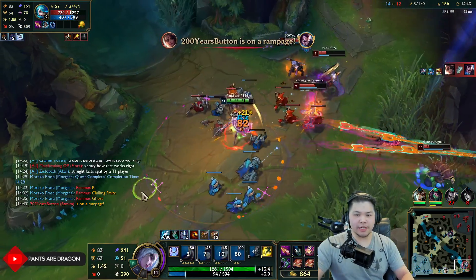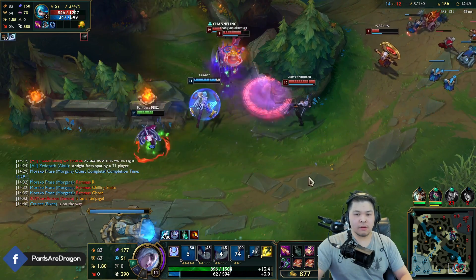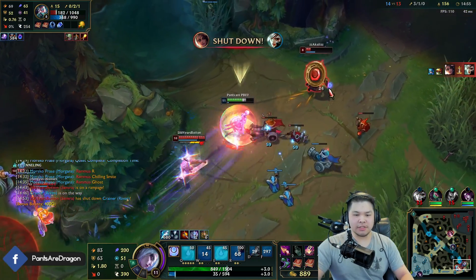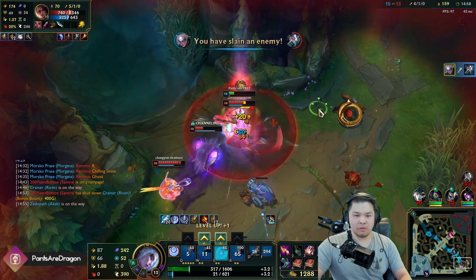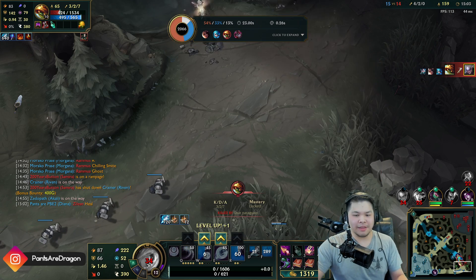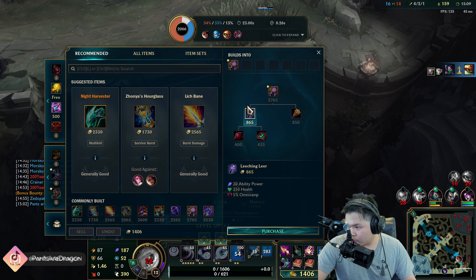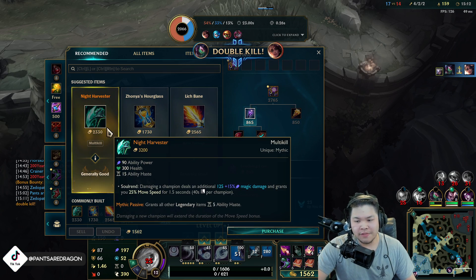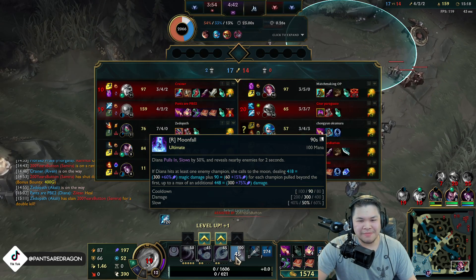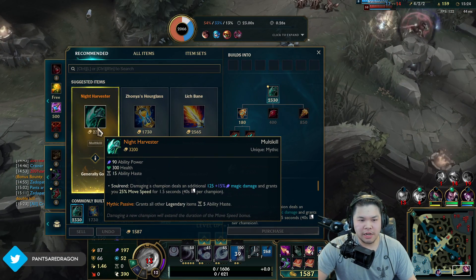I don't know if Zilian has ult - that's the problem here. There's no point in me ulting. He also has Heal too so I got baited basically by that. But we're fine - this clear is so good right now. Good burst damage - I would either go Proto or Harvester. Harvester obviously gets me more ability haste. Rammus ran on my R because he's actually super fast. But we'll go Night Harvester.